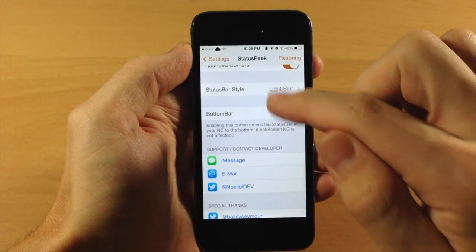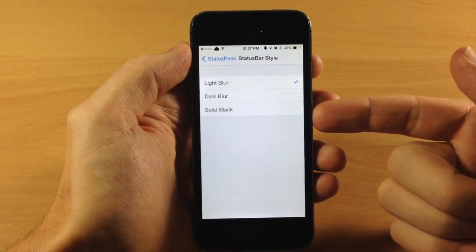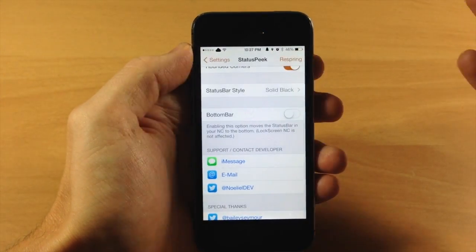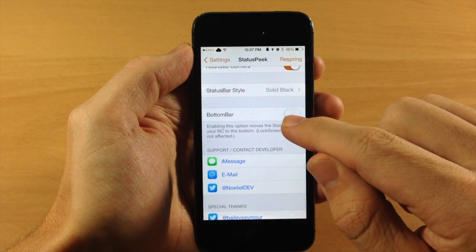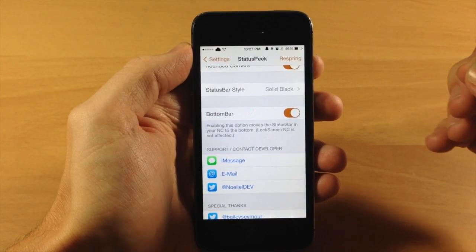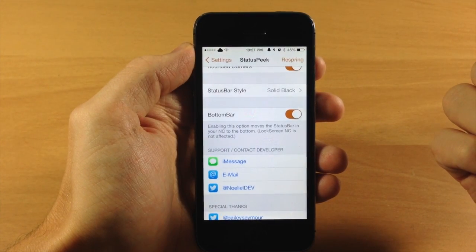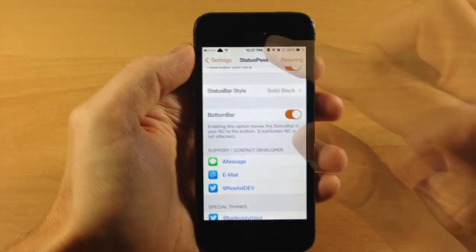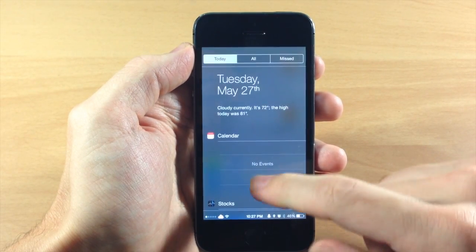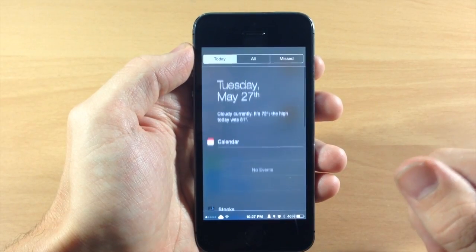You can also change the status bar style — you have your light blur, your dark blur, and your solid black. So that first one was actually a light blur, so we're just going to change this to a solid black and I'll show you what that looks like. Right down here you have a toggle for the bottom bar, which puts the status bar at the bottom of the notification center. If we swipe down right here you can see the status bar right down there at the bottom, and it's not going to change whether we scroll up or down on the notification center.